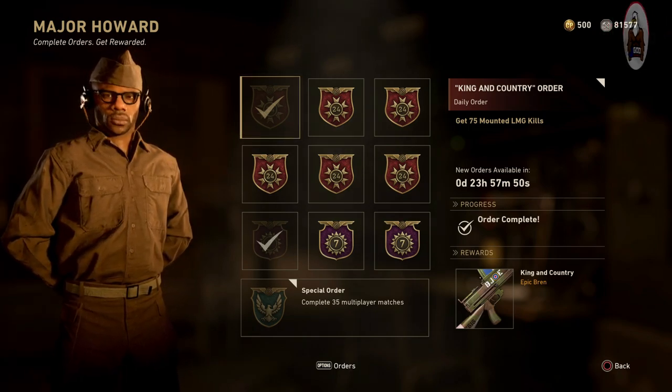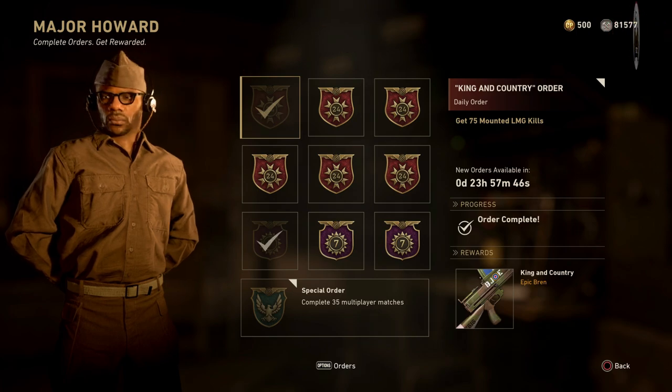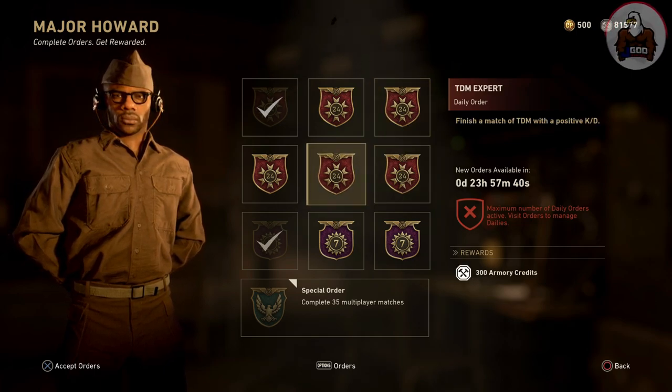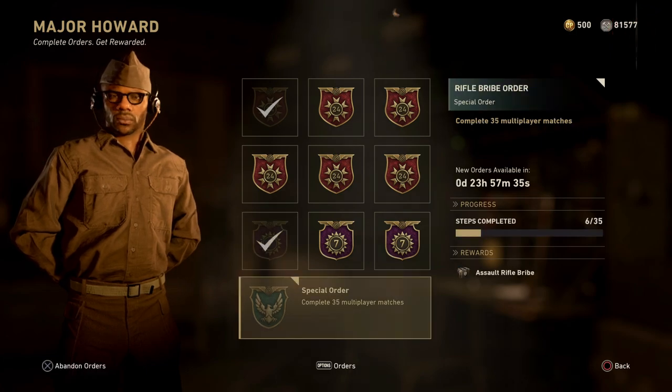The actual weapon is the King and Country. It's an epic Bren 75 mounted LMG kill, so it's probably going to be a shipment type order. Go ahead and knock that out — pretty easy. Most of these are pretty much armory credits. We do get a supply drop for winning a TDM match, but the rest are pretty much armory credits, so nothing big there.